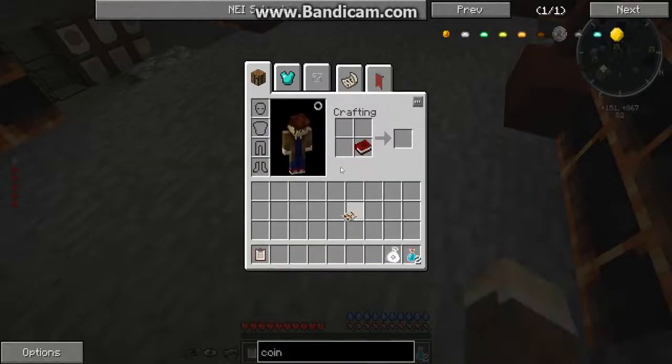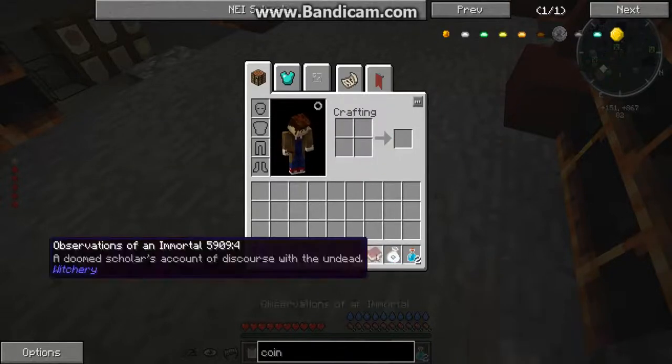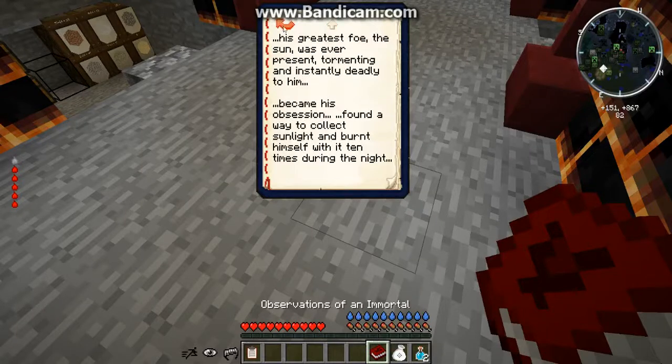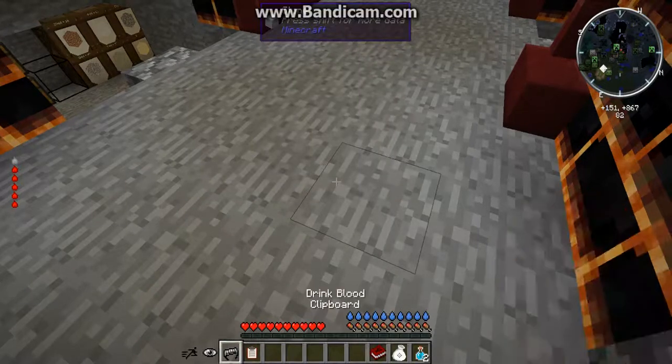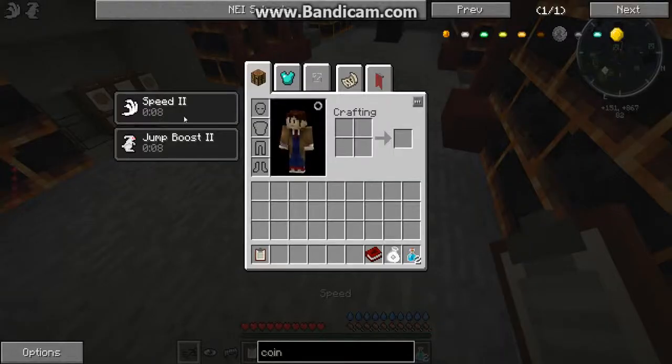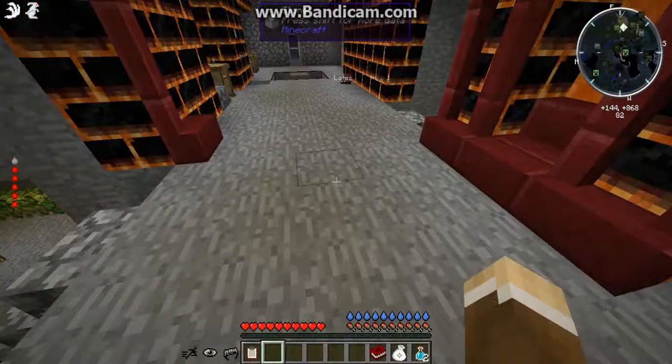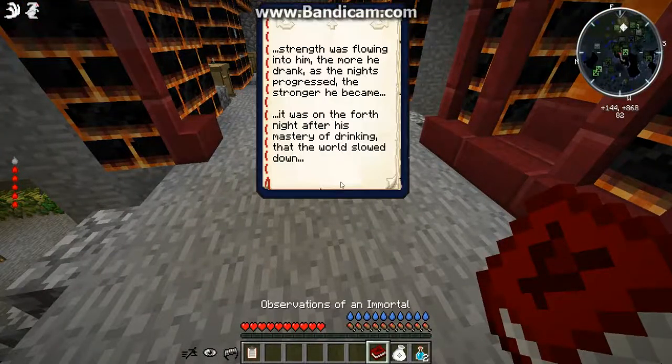We combine the book with the page, and it actually tells us what to do. Jump to the last page: 'Strength was flowing into him the more you drink. As the night progresses, he became stronger. It was the fourth night.' That's the last one we did. We waited four days, and then it gave me this — which gives me speed 2 and jump boost 2 for 10 seconds at the cost of a little bit of blood. It's actually very nice for getting around.